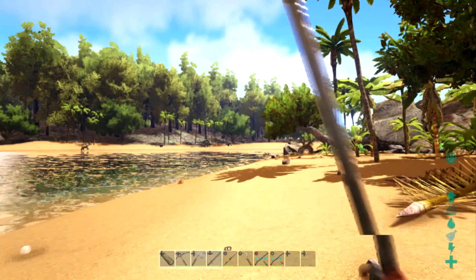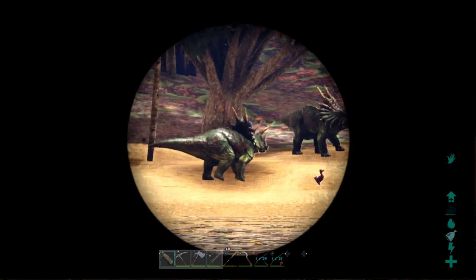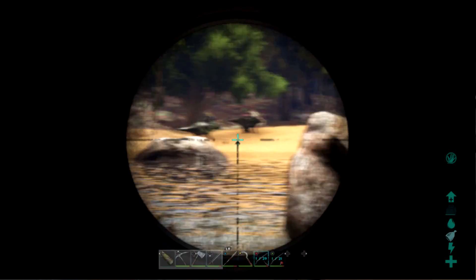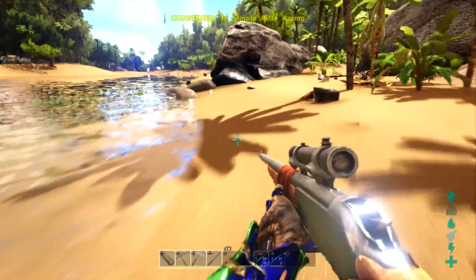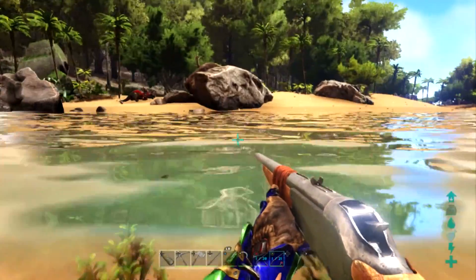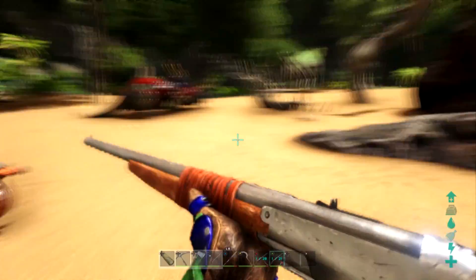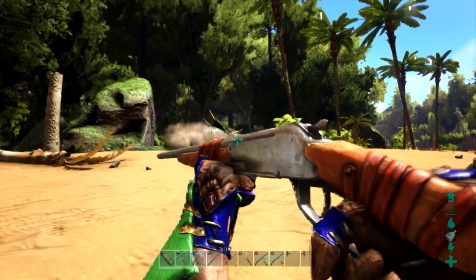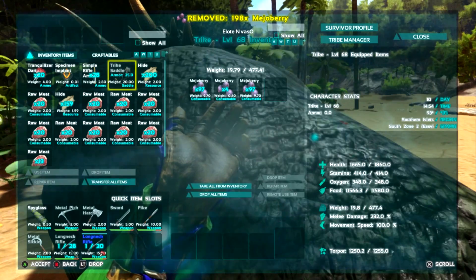Oh, there's a Trike right there! What level? All my tools are in the wrong slot. It's a level 68 and a level 12. Let's go for the level 68. We killed the level 12 from here — got it! Oh, there's a beaver dam too. Let's tame this Trike — take one or two shots from the tranq darts, then put in the Mejoberries and hopefully tame it in one go.